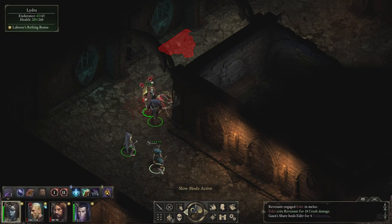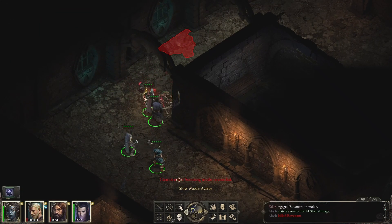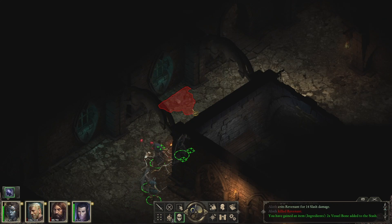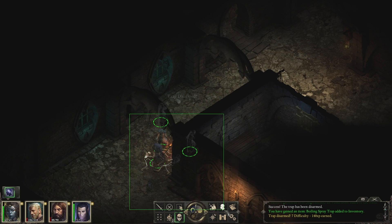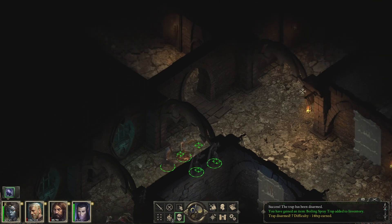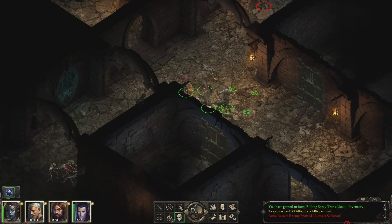Eder has one more knockdown so we'll definitely use that. See, this is what you get when you push yourself just a little bit — we didn't need to sleep. I don't think we even used any real spells just then. It's a little dangerous, but so what?